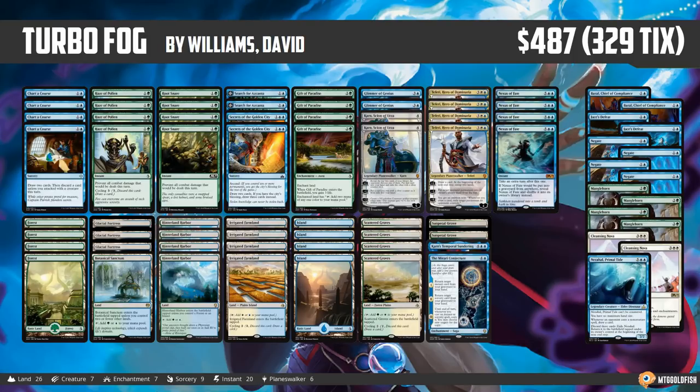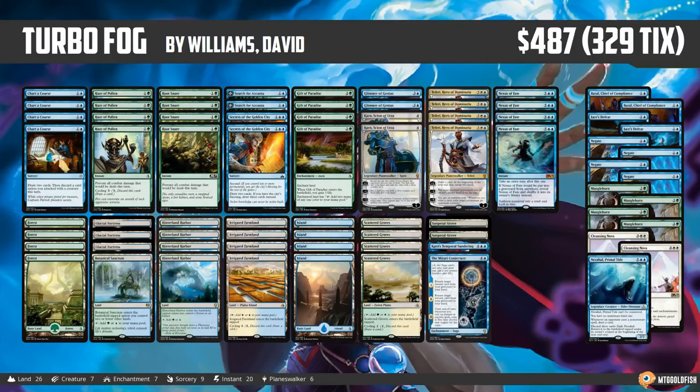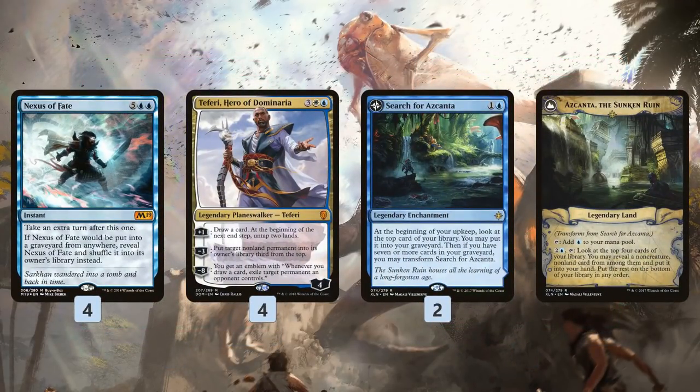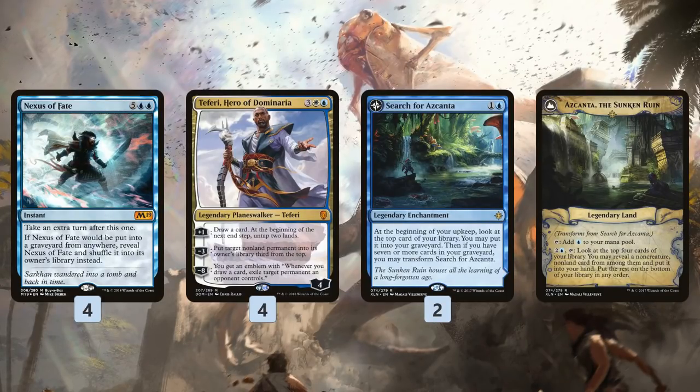I have no idea how a deck like Mono Red, Red Black Aggro, or Mono Green Stompy ever beats this deck — it's got to be pretty close to drawing dead because the fogs are so good and you draw so many cards. How does this deck actually win? In the early game it casts fogs. When your opponent's about to kill you with their Goblin Chainwhirler, you just fog to prevent the damage. Eventually you get card draw on the battlefield: Teferi, Hero of Dominaria, and Search for Azcanta. Teferi is sweet with fogs because if you have five mana you can cast it, draw a card, untap two lands — enough to cast fog. In the late game you cast Nexus of Fate every single turn, taking more turns. It shuffles back into your deck, then you activate Azcanta, draw with Teferi, and find another Nexus of Fate — cast it again, do it again.